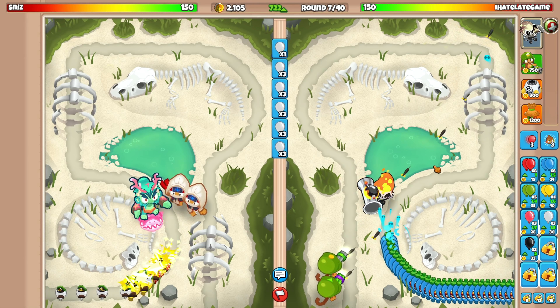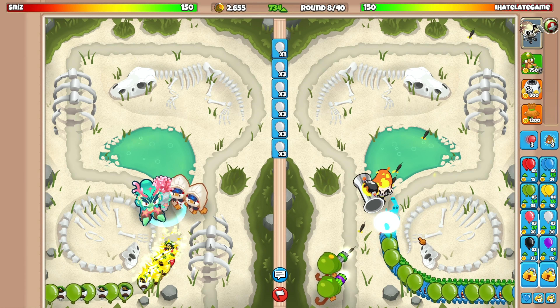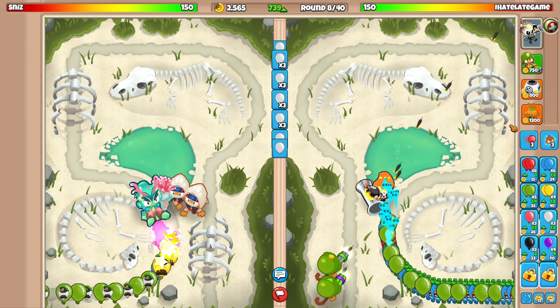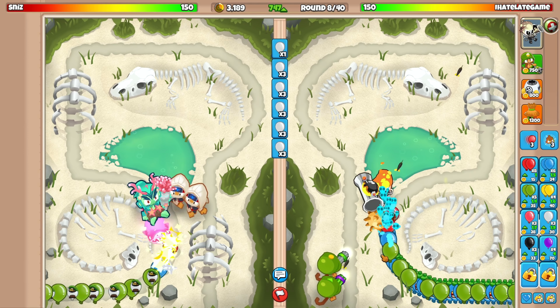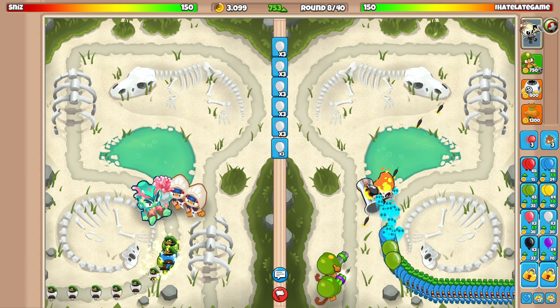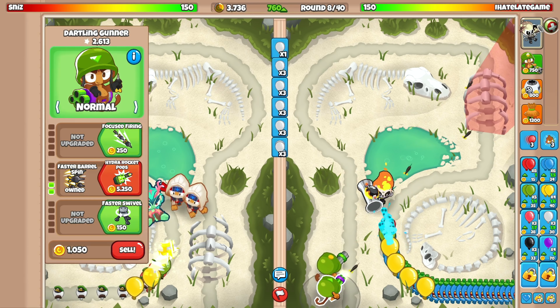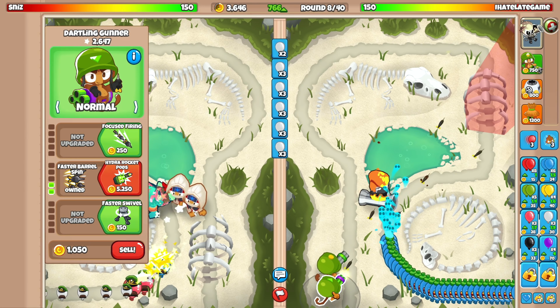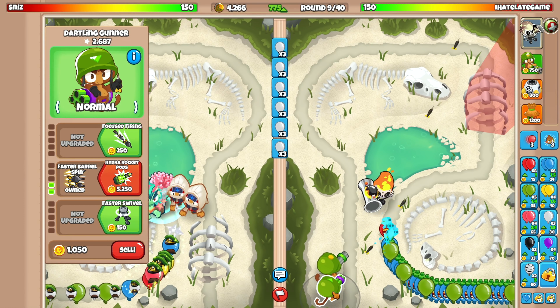The hydra rocket pods is $5,000 — that's really expensive, but it's super effective. Eventually for a mob-popping tower we're gonna have a spike factory on the map because the dartlings aren't that good against mob class balloons. I've been liking the dartling because it's a nice switch-up, but I still love the boomer.